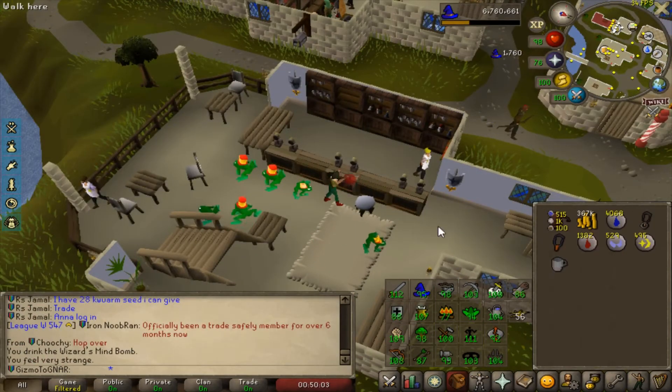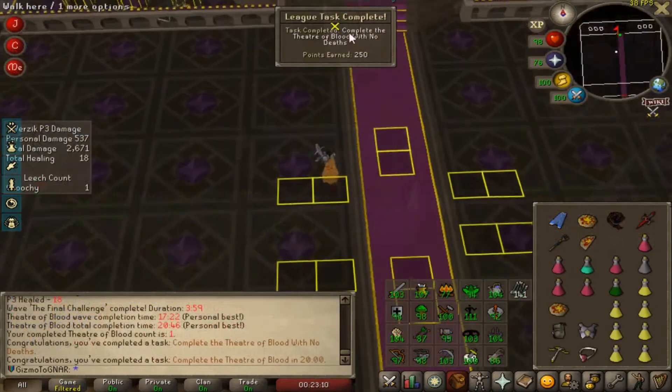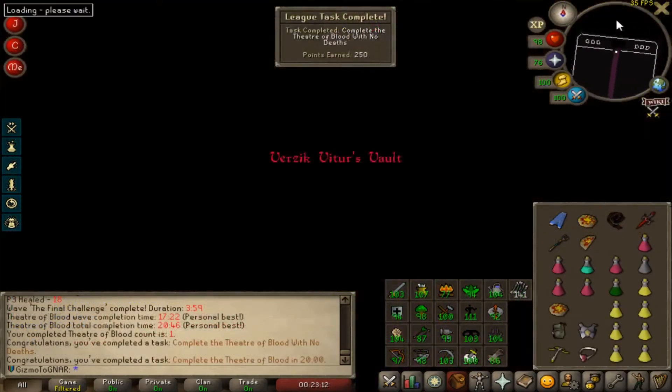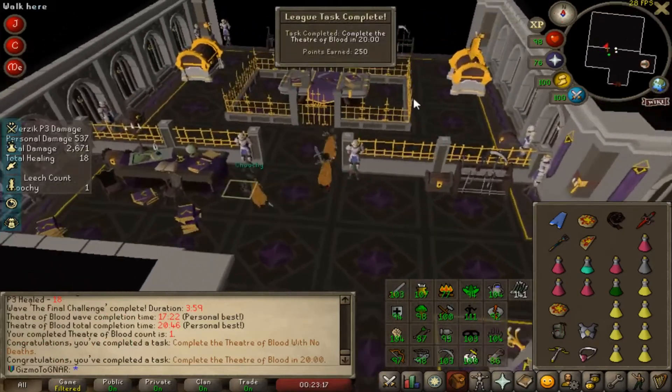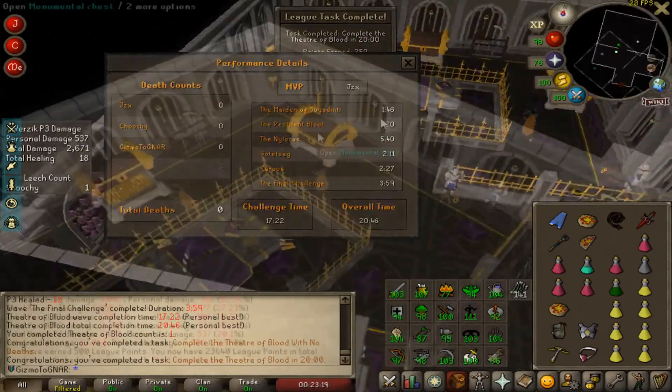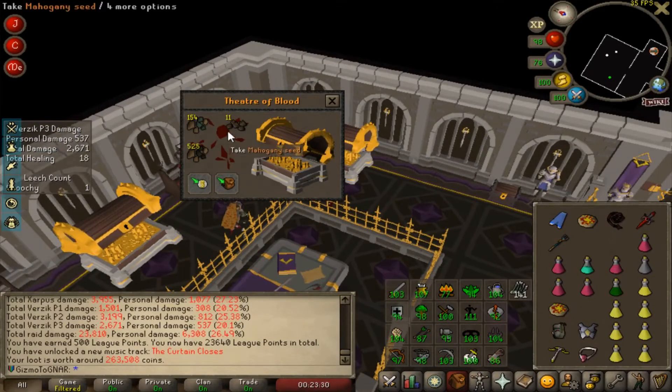Now that we've got our Amulet of Torture, we can try out a few Theater of Blood runs. First run — 1722. That's not too bad, and zero deaths as well. We got Mahogany Seeds and Adamantite Ore — that's a whole bunch of farming XP.